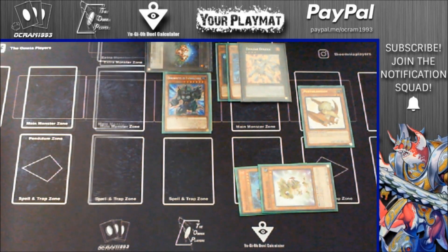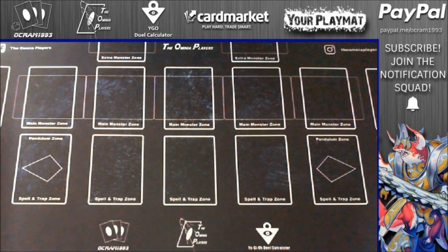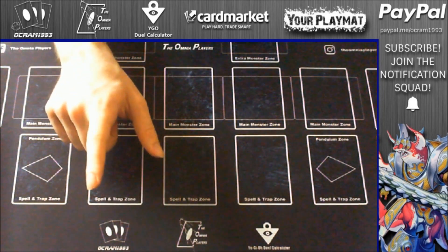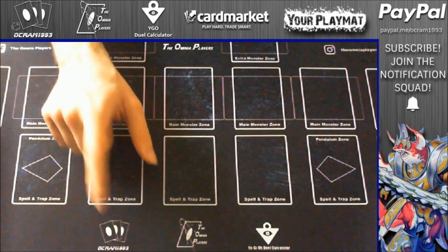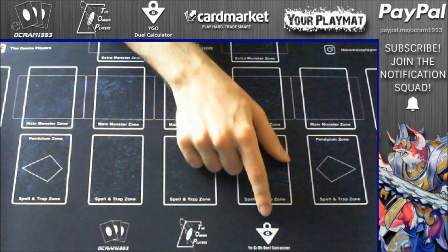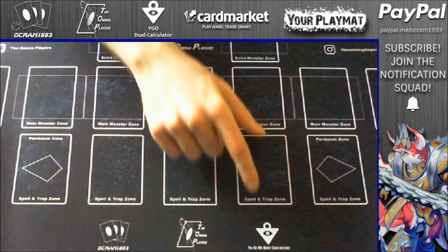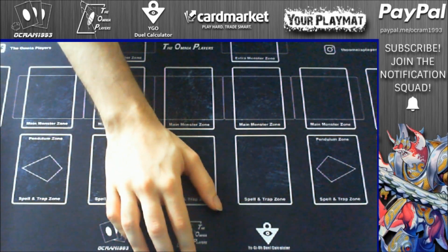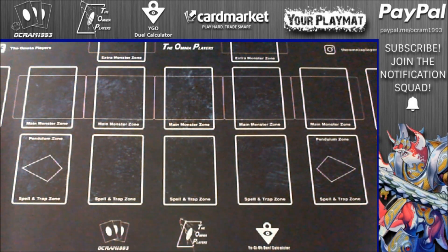That's it for today. I really hope you enjoyed this video. If you have a suggestion, please comment down below, and leave a like if you found it informative. Subscribe to the channel if you're not already, and follow Okra1993 on YouTube and Facebook. Follow us, the Omnia Players, both on Facebook and on Instagram. Download the Yu-Gi-Oh! Dual Calculator application to keep track of your life points. If you want a personalized playmat, check out the Your Playmat website in the description below, and use promo code MARCO10 for 10% off your whole purchase. If you want to buy some cards, go to Yu-Gi-Oh TCG Card Market to find the best prices in Europe. See you in the next one.